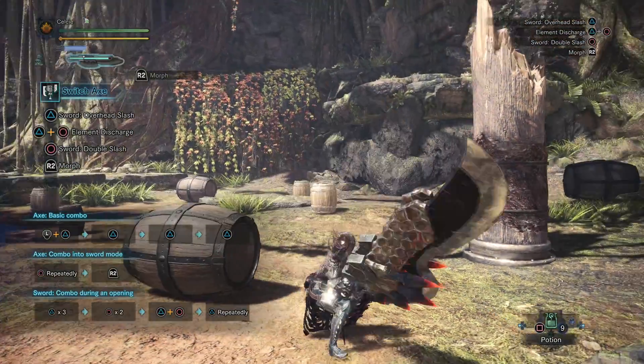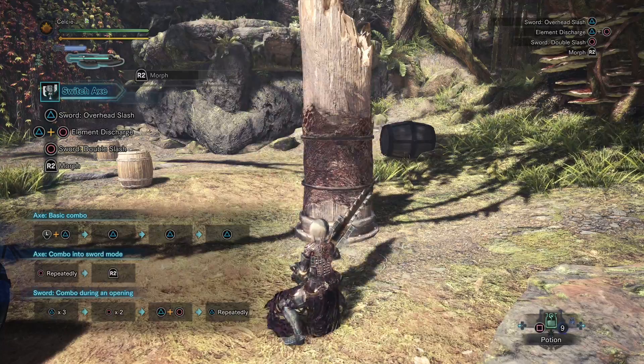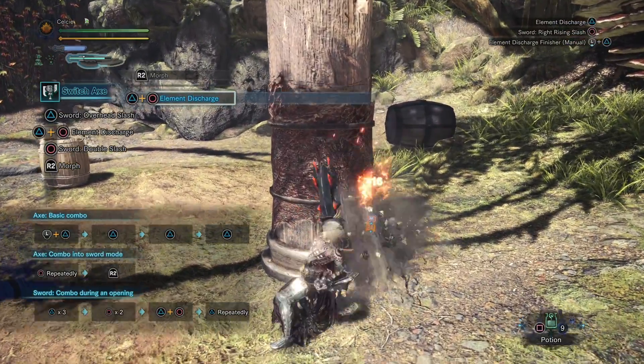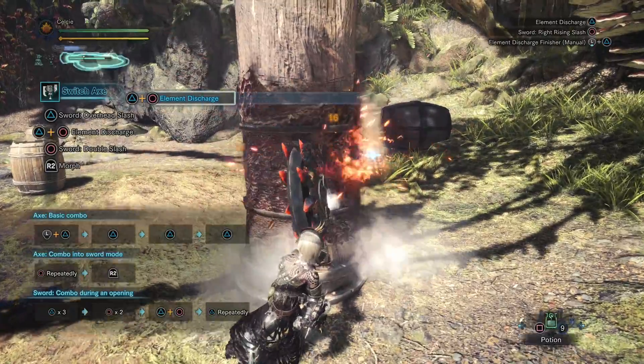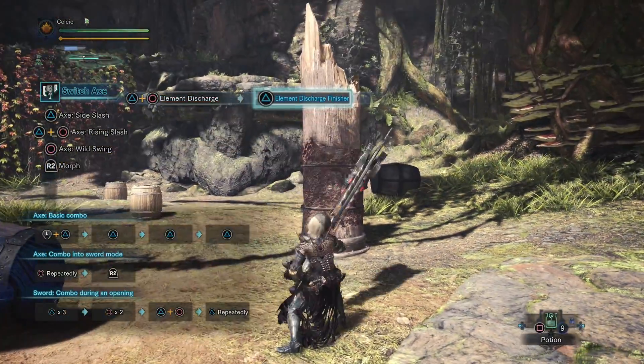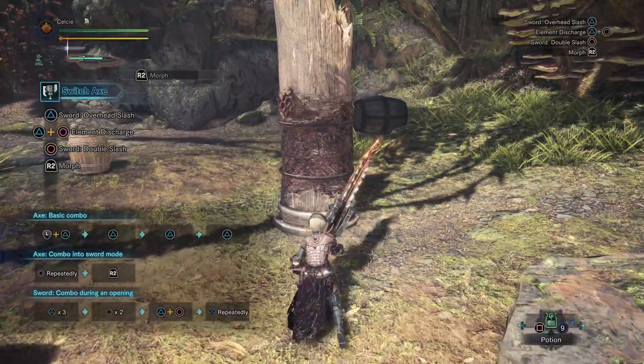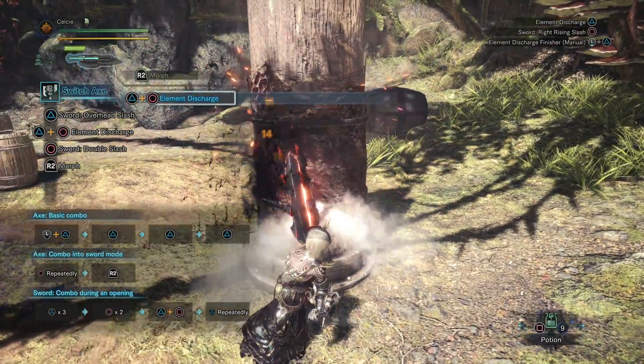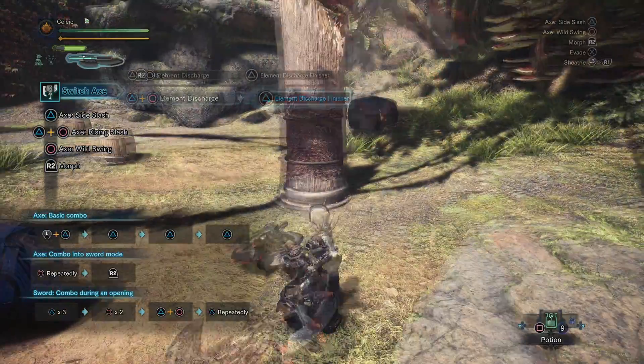If you press R2 at any time you can switch into sword mode. Finally, we need to talk about the elemental discharge. If you press triangle and circle and then spam triangle, it lets you deal this really awesome discharge combo. The elemental discharge will cost a lot of your phial meter, but it deals quite a bit of damage, which is really nice.